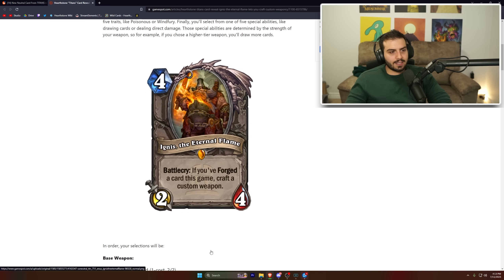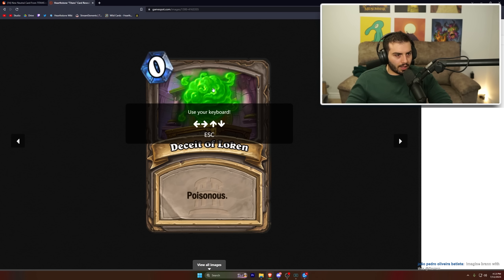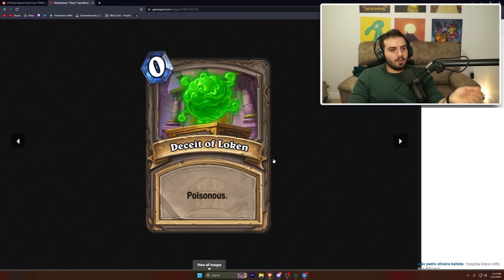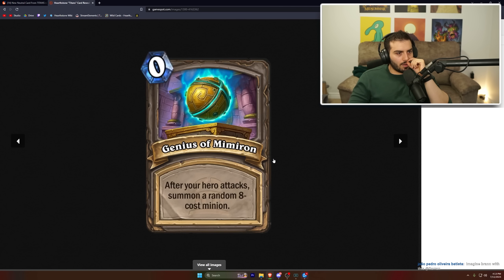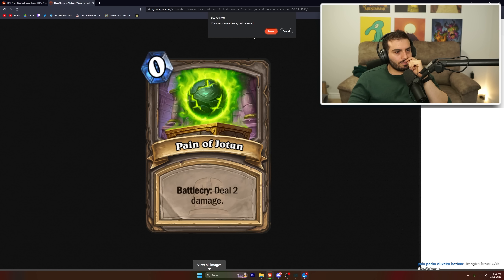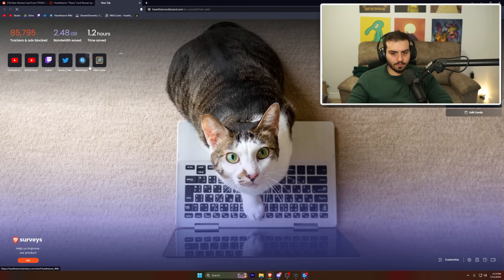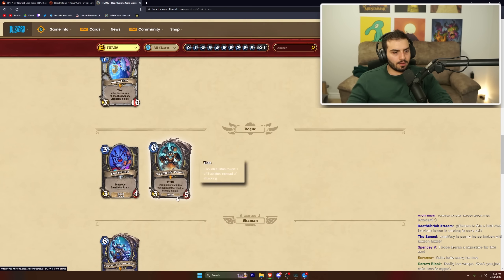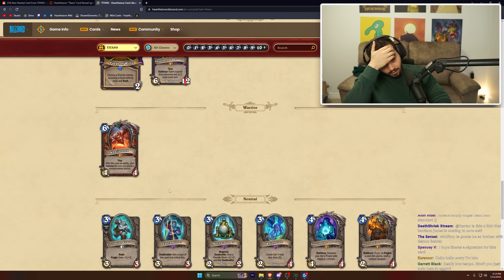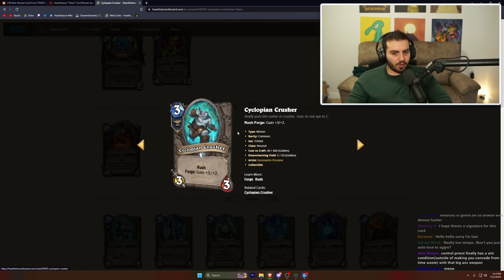I like it — I think it's gonna see play. I can't wait to see the golden animation. There are examples of the weapon traits shown: that's what poisonous looks like, that's what lifesteal looks like. Really cool card. It can't be that hard to forge something — if you forge it for two mana on turn two, it's not bad.